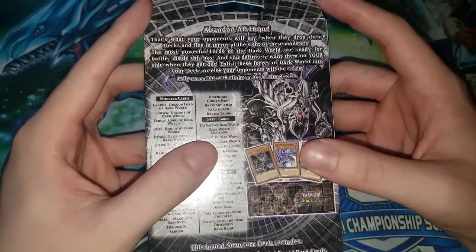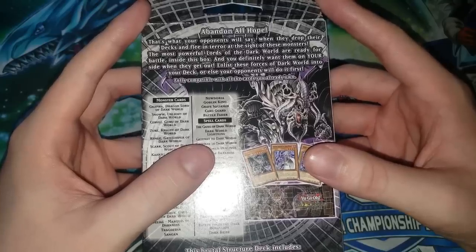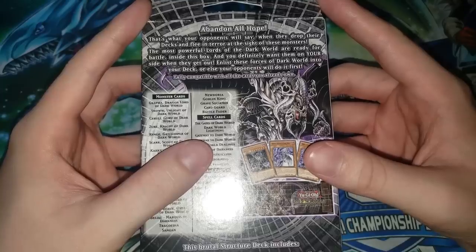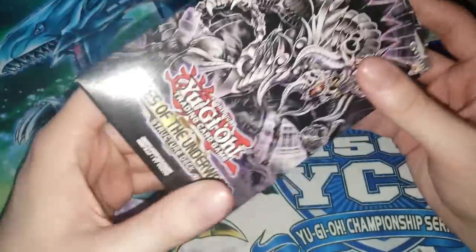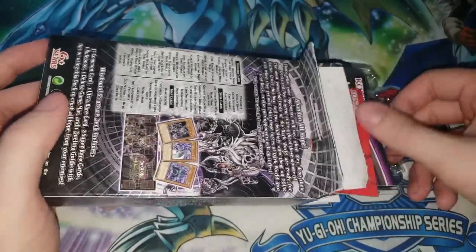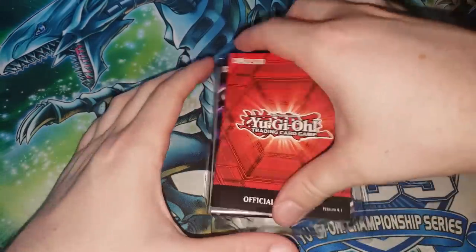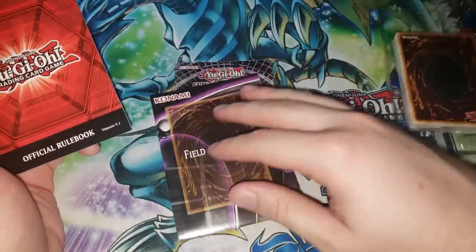The box says 'abandon all hope — that's what your opponents will say when they drop their decks and flee in terror at the sight of these monsters.' The most powerful Lords of the Dark World are ready for battle. Dark Worlds had already seen some success as tech cards and as rogue options — Silva and Gold were both played as side deck options back in the day. It's kind of weird to think about that even if the Dark World strategy itself wasn't super popular, Gold and Silva were pretty good as tech options.